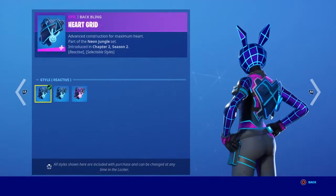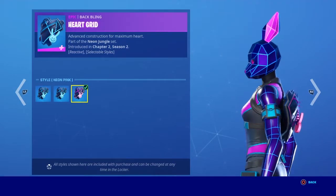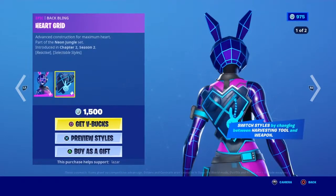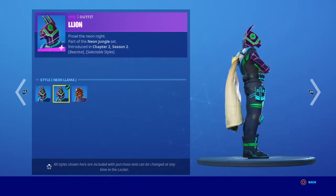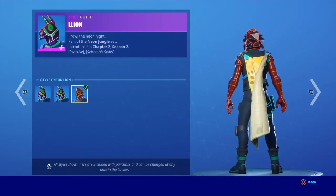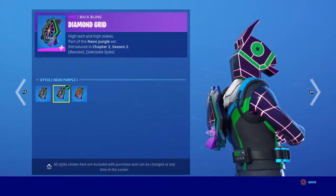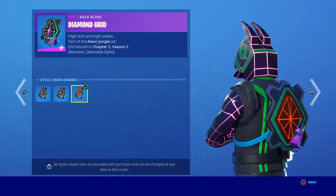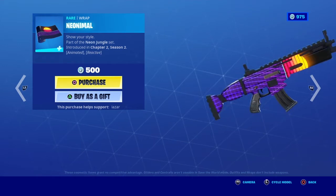The pose that the bunny wolf is in is kind of weird. This is the neon lion style. The diamond grid backbling — this is the neon purple style with the neon orange style. The neon animal wrap is animated and reactive, this looks sick.